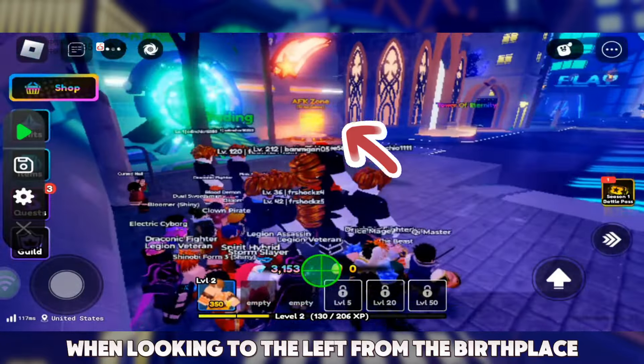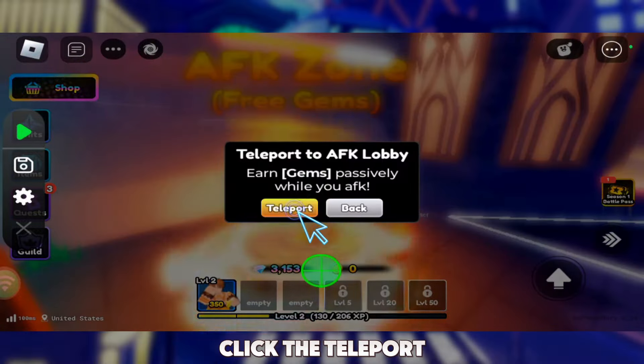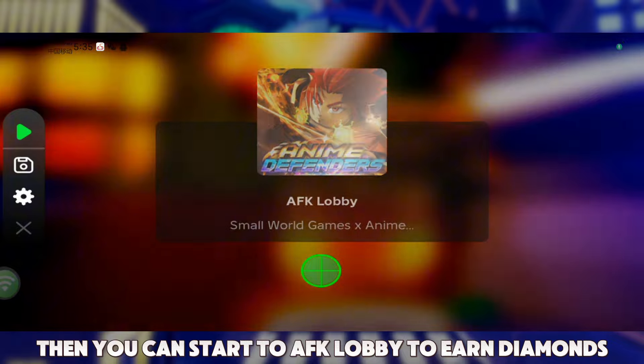When looking to the left from the birthplace, you will see the AFK zone. Click Teleport. Then you can start to AFK lobby to earn diamonds.